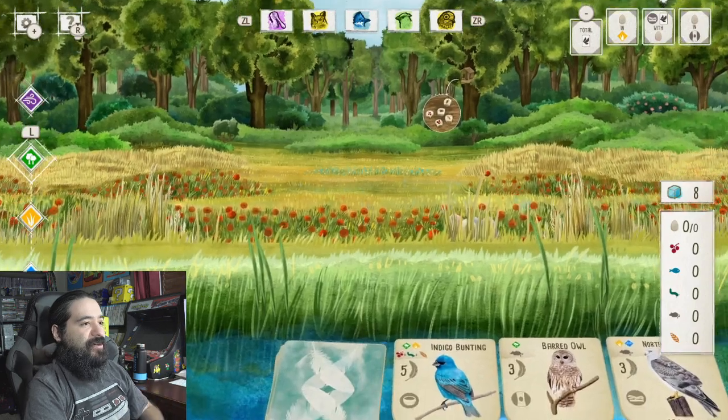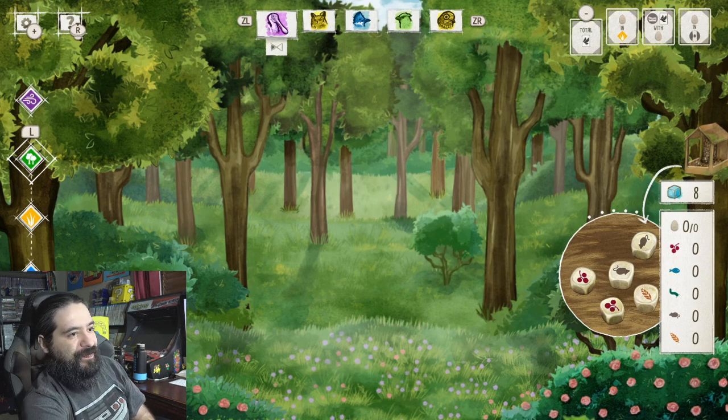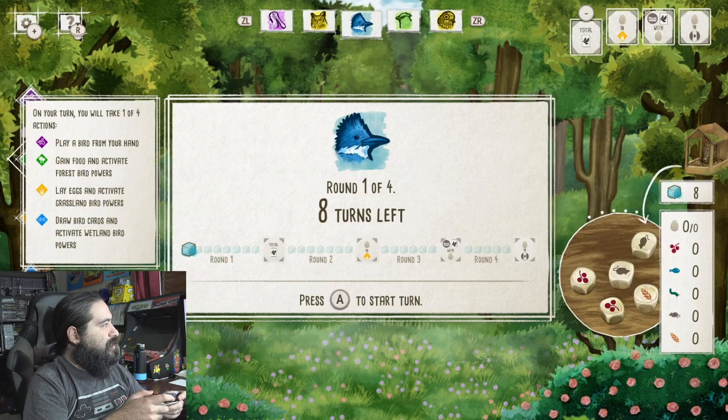I like the graphical art style of this as well. I think it looks pretty interesting. The gameplay mechanics — it plays like a strategy game, and it definitely has a lot of different things you can choose to do. You can take one of four actions: play a bird from your hand, gain food and activate forest bird powers, lay eggs and activate grassland bird powers, or draw bird cards and activate wetland.